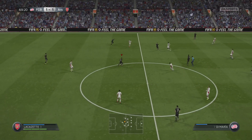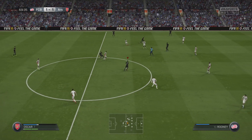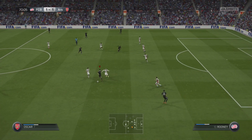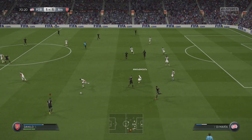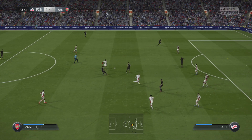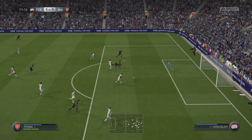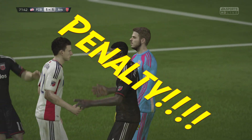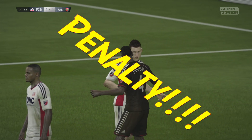Rodriguez with the ball. Lacazette is dropping way back into the midfield for some odd reason. Oscar dribbling with skill, gets the ball taken off him, but I get it back. Alexander Lacazette is way back again — Pogba — oh my gosh, that's a penalty kick! Penalty kick off the great pass by Lacazette into Pogba. Kachoni is not doing his job; now it's one on one.